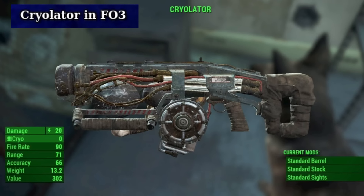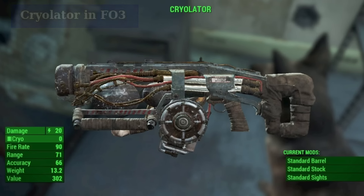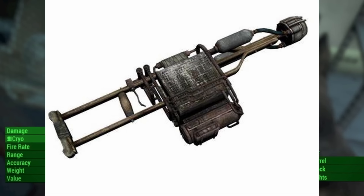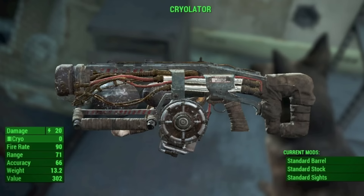Cryolator in Fallout 3 refers to the fact that the weapon first seen in Fallout 4 was supposed to be in Fallout 3 before that. The weapon was ultimately cut and originally had a different look, more so resembling the homemade weapons made with schematics in that game. Only the texture of it exists and it is unable to be used with console commands or the like, but it is pretty cool looking.